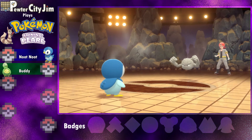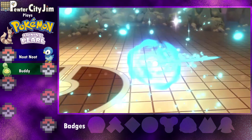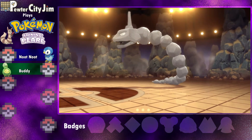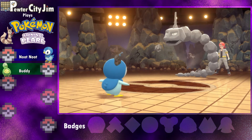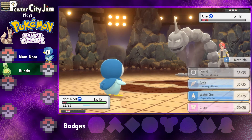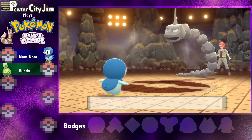There we go, there we go! One down — oh, critical hit, that's why! It's got Sturdy as well. Let's be very disrespectful and use Peck. That's what you get for beating me the first time. Still love those stickers.